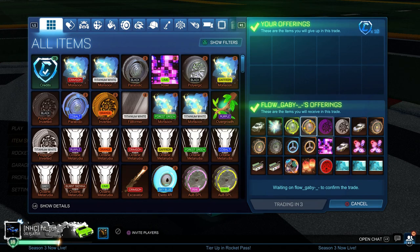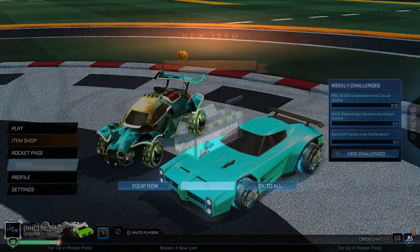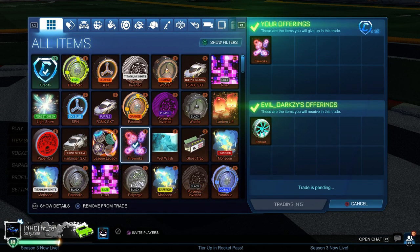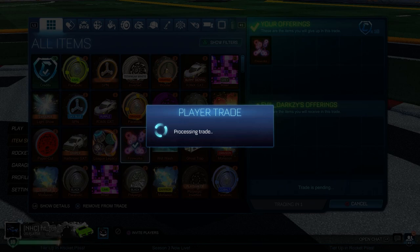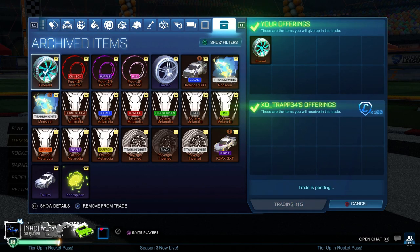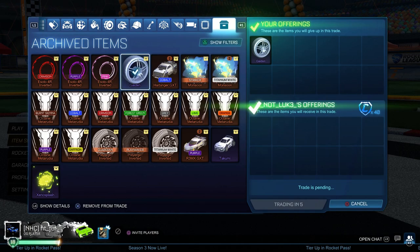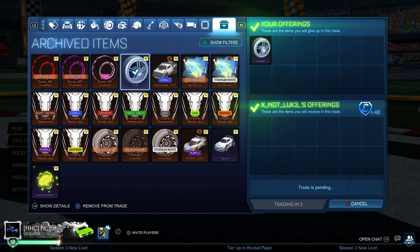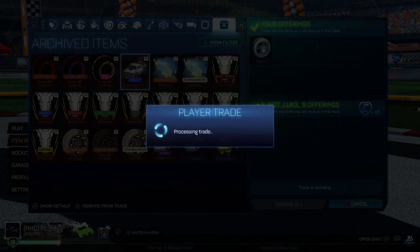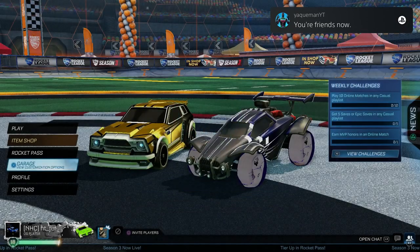Most of these items are completely worthless, but it's about those one or two items in the trade window that are actually worth maybe 100 or 200 credits — like those white Polyergy Converteds, for example. That purple Remix GXT will probably sell for about 50 credits. I'm buying unpainted Emeralds for 10 credits plus one random junk item — the Emeralds can probably sell for 100 credits easily. Selling the Emerald for 100 credits is 10x on one item very early in the series.